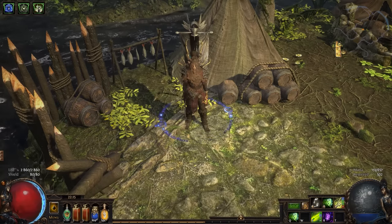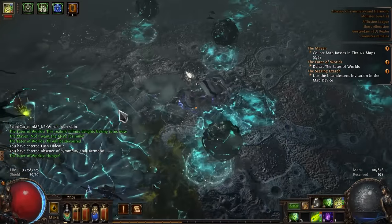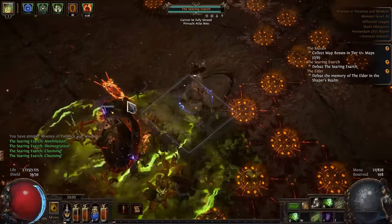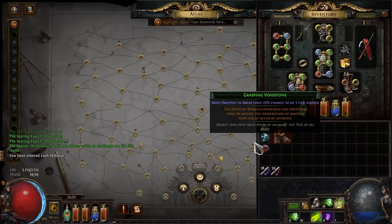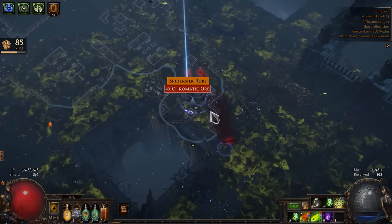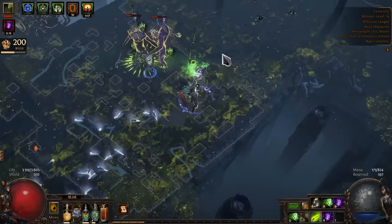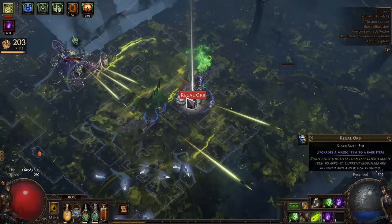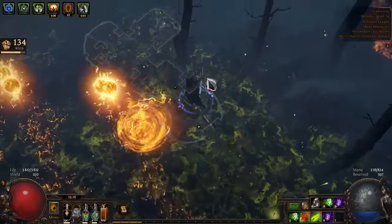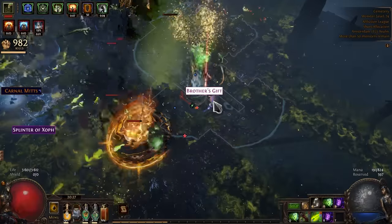My currency stash is empty again and that means it's time to get back to the maps. But first let's get our first Void Stones. Now we can do the real magic find. My favorite sound. This is a bad loot goblin. Good loot goblin. Finally, just what I need.